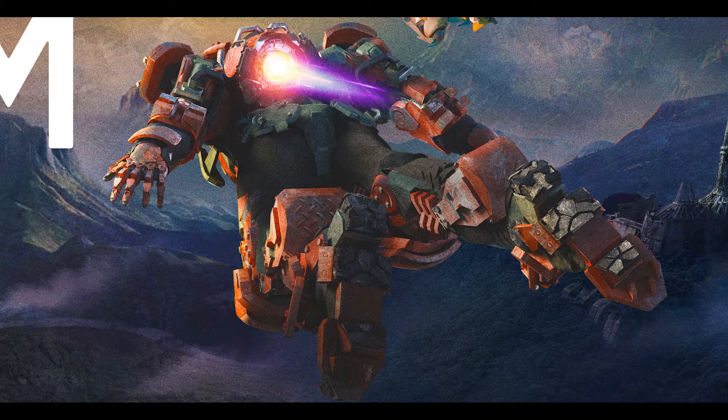Next up we have the Colossus — what looks to be the largest javelin, at least the largest one we've seen so far. Compared to the other javelins, this thing is just a walking tank. What surprises me the most when looking at this image is it only has the one thruster on its back — there are none on its legs. You'd think those things would be really heavy, but maybe they go into some kind of armor lock so you don't have to keep them up with your legs. It's one thing I thought was kind of weird and interesting about the Colossus. I like the design though — it's very industrial, very tank-looking, and it looks like it can take and dish out damage.